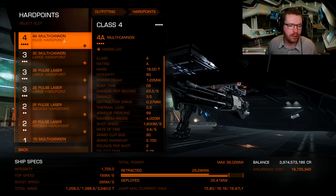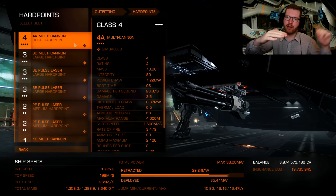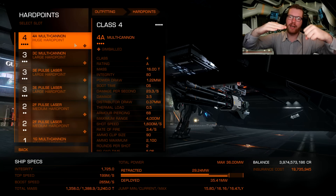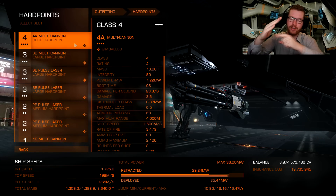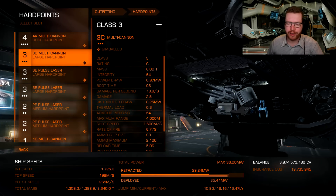Our main kinetic damage is going to come from multi-cannons. The huge hardpoint is going to be a 4A gimballed multi-cannon, same with one of the large ones. The large multi-cannons go underneath the ship, same with the huge one underneath. We're going to split the ship down the middle — all multi-cannons underneath, all lasers on top. When shooting with multi-cannons, tilt the ship up slightly for full coverage. When shooting with lasers against shields, tilt the ship downwards. If you want a mix of both and you're further away, point straight at the target.